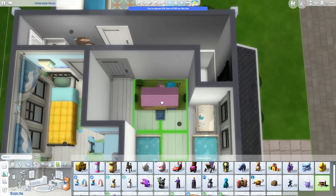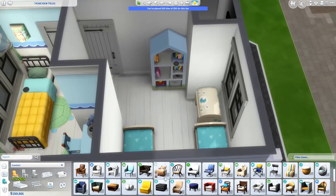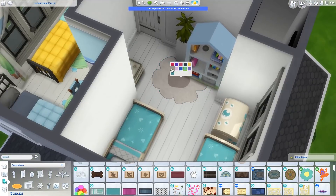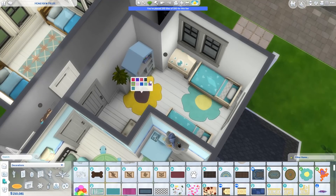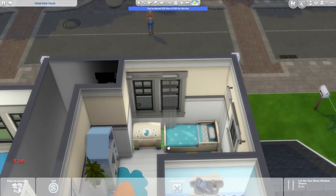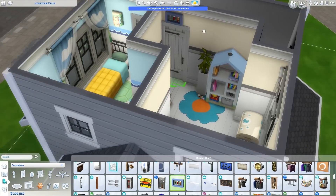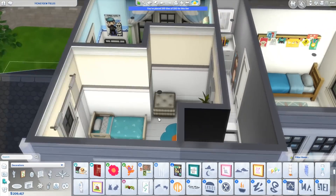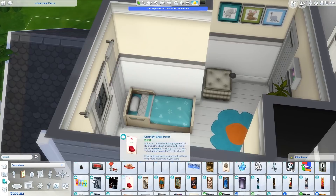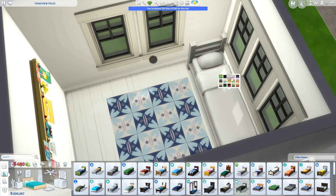The toddlers' room is actually a little bit bigger, and since toddler beds are smaller I had a bit more space. There's a toy chest for kids and toddlers to play with, a cute bookshelf, and a little poof chair for mom or the toddlers to sit on. The flower rugs are really cute, and this room has yellow wallpaper that I felt went really well with the color on the beds and toy chest. I added more clutter and paintings — I think it's really cozy.